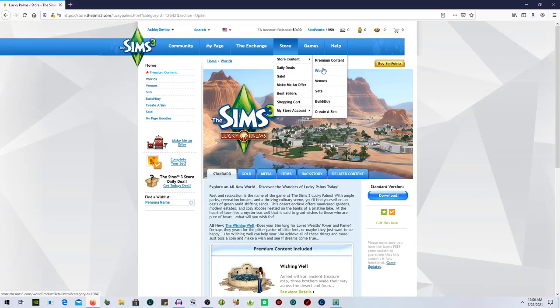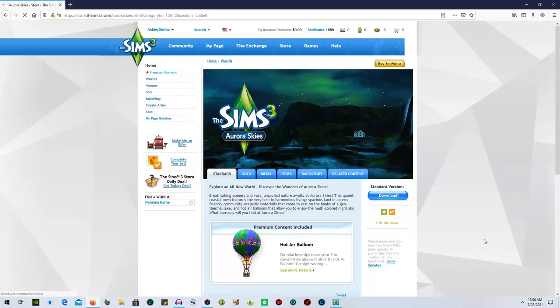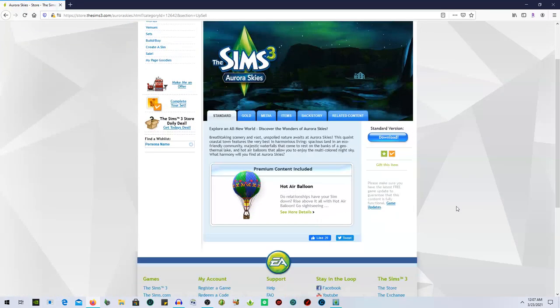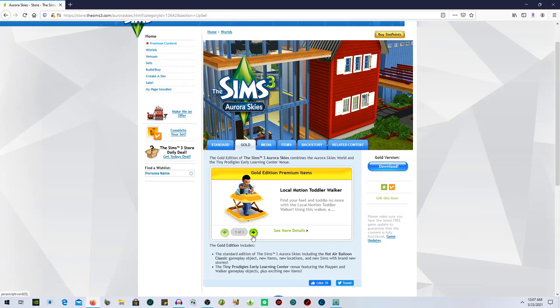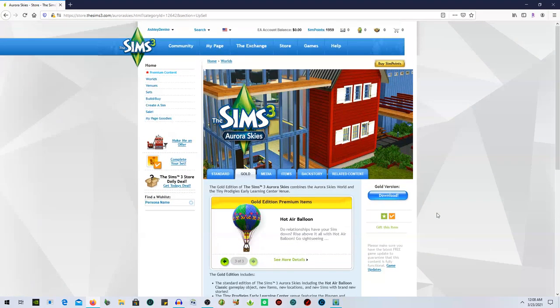Aurora Skies is a lot of people's favorite — I really love it, it's so beautiful. With the standard edition you get a hot air balloon, which is just amazing. With the gold you get more, including the local motion toddler walker. The worlds are pretty expensive — I looked it up and it was an average of like $20 to $25, but don't quote me; I already own all of them so I'm not sure of the exact prices.